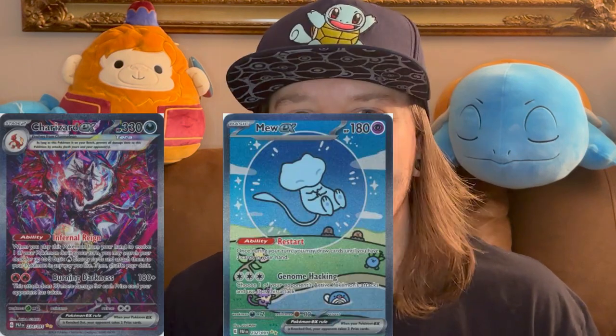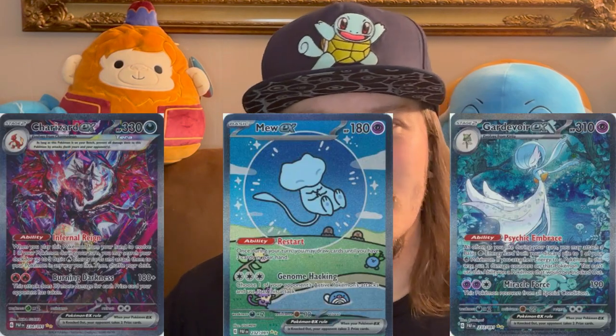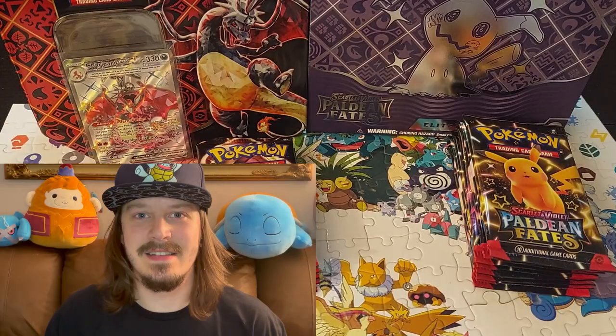What's going on guys? Shua back opening more cards. Today we're going to torture ourselves again by opening Paldean Fates. Looking for that Charizard, Mew, Gardevoir, any of the special illustration rares. That's what we're hunting for today. Hit the like button, don't forget to leave a comment and subscribe. Let's get into this.